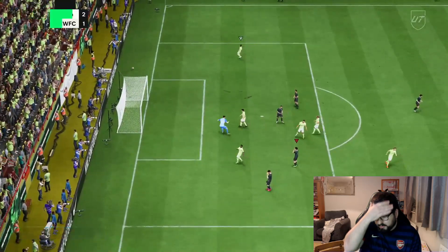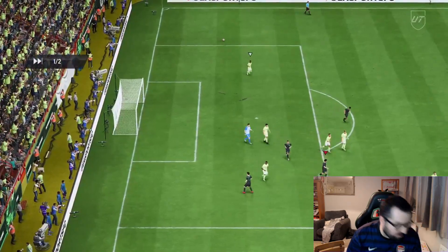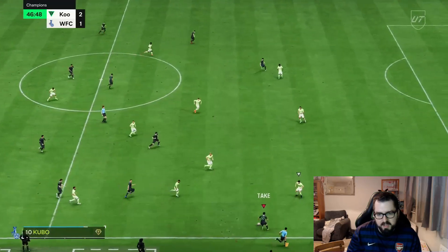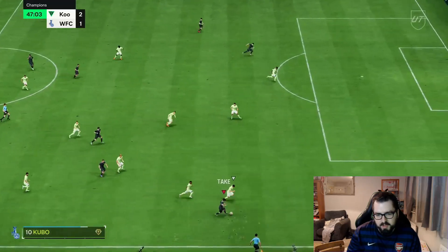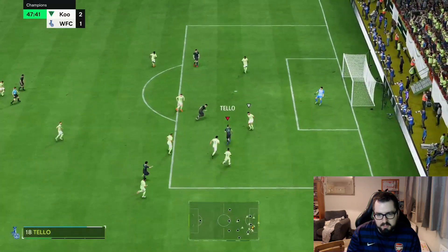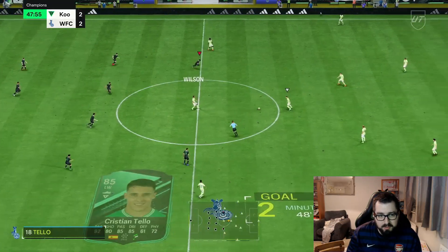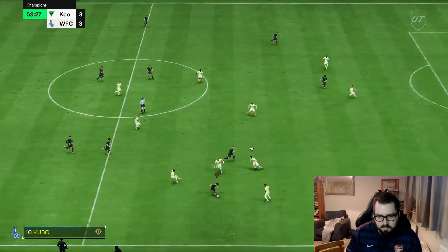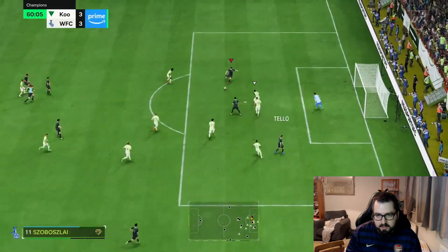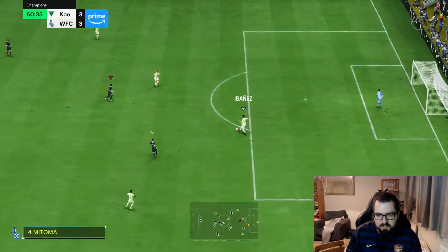That was a dreadful finesse shot and I've had to change my formation as well. Kubo is now playing CAM — we've had to change the formation, let's see what he can do from here. Nice little pass to Tello, and there's an assist for Kubo. Nice ball over the top — pass it for the finish — but Bozzolai completely misses, even though that's technically not who I wanted the pass to go to.